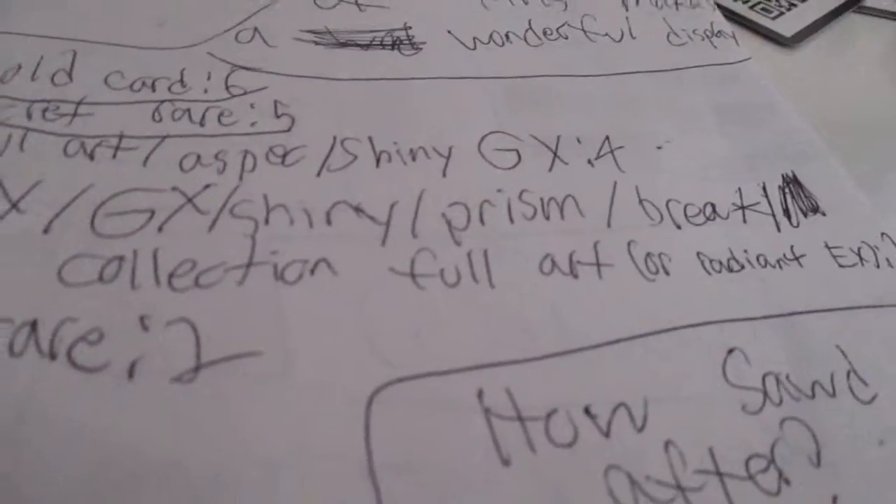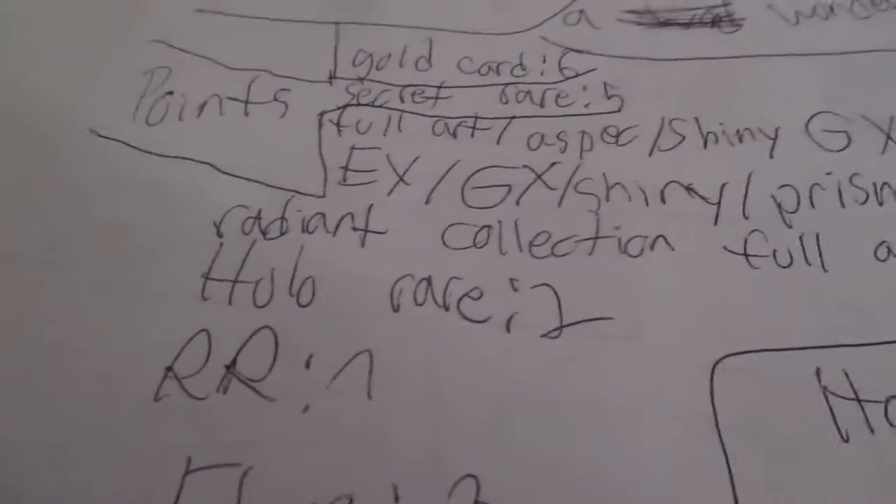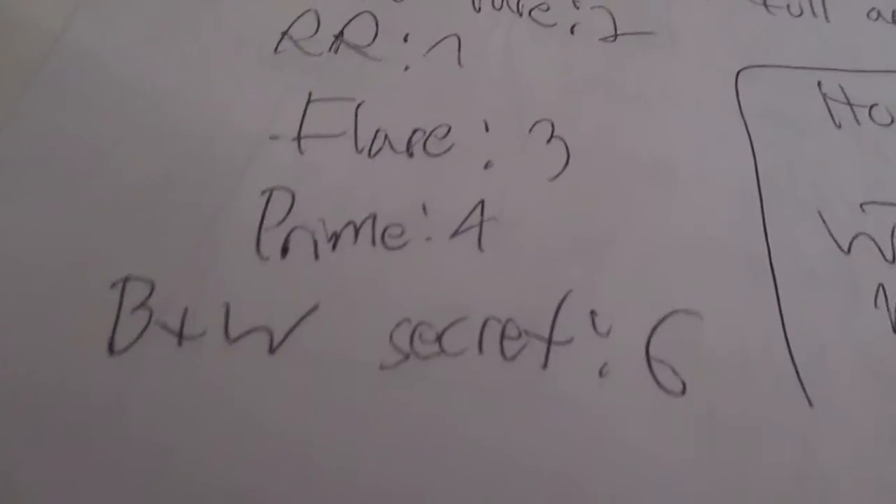EX, TX, shiny Prism, Brake, Radiant Collection, Full Art, or Radiant Collection EX is 3 points. A hollow is 2 points, a reverse rare is 1 point, a flare is 3 points, a prime is 4 points.